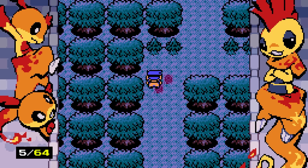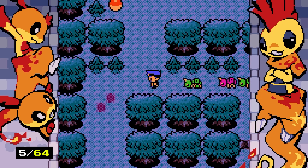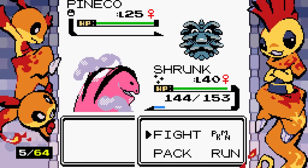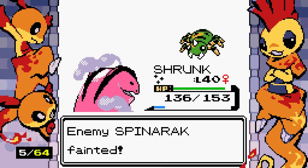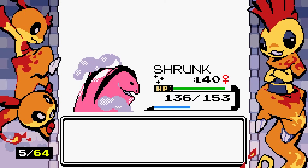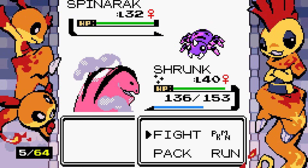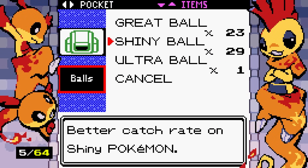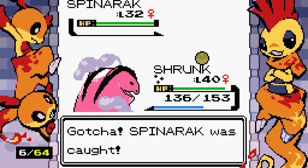We find shiny totem number two out of eight — it seems to be the replacement for gym badges. We also spot a shiny Spinarak. I feel like there's no need to catch the regular boring one when we can just get the real deal. I'm hoping shiny balls guarantee the capture of shiny Pokemon — I'm just putting words in their mouths.